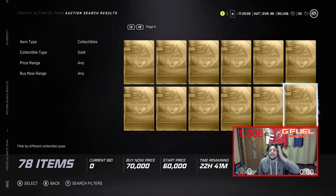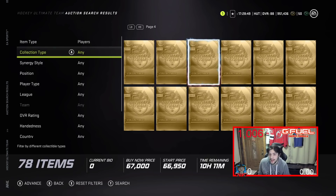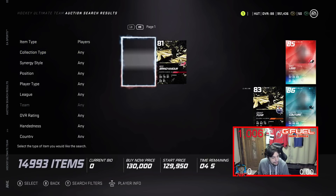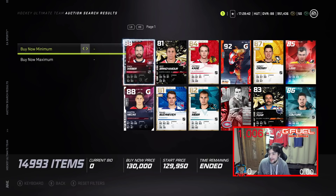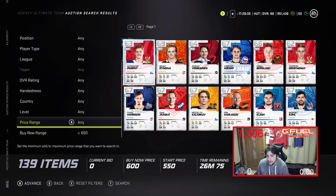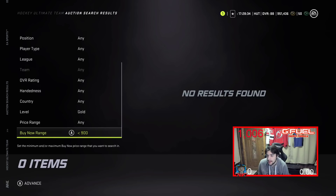Gold collectibles right now are kind of settling at a price. I would honestly wait to buy gold collectibles — probably until Wednesday really. The best piece of advice when it comes to collectibles: if you really want to get collectibles and make them, just buy gold players. To buy gold players, make sure you buy them when they're at their cheapest. Let's look at what they're going for right now with a buy-now maximum search.